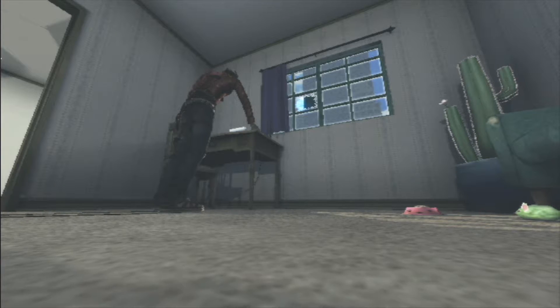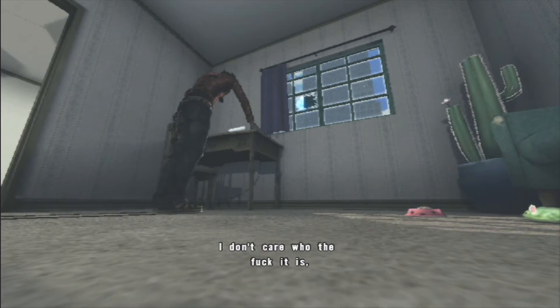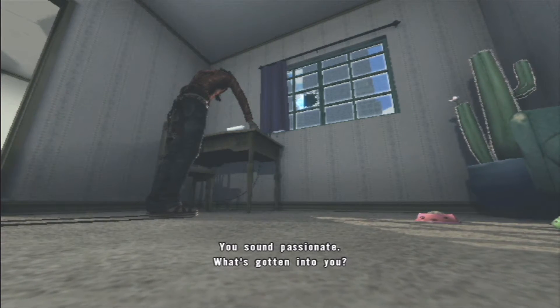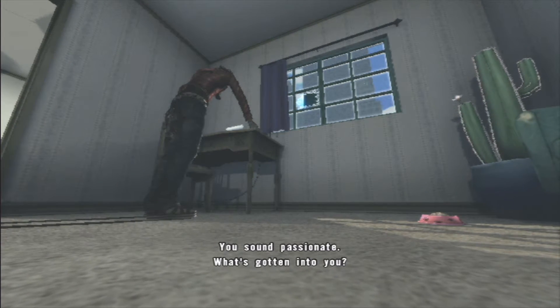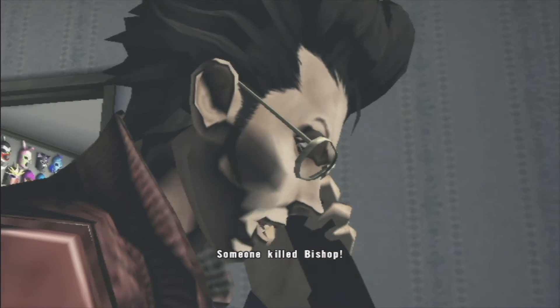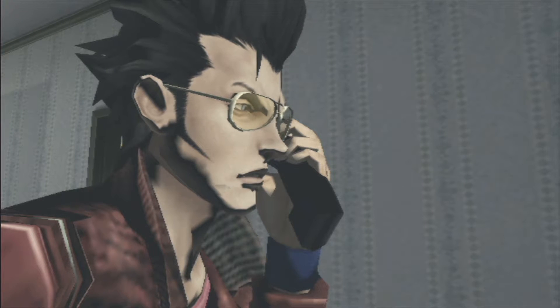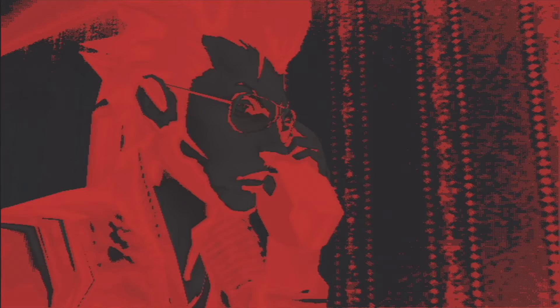So upon Bishop's head being seen in a bag, Travis will then devote the rest of the game to killing the person who killed his friend. Fortunately enough, the assassin who killed Bishop was ranked first within the UAA, and what's even better is that guy you killed earlier? Yeah he was ranked 51 in the UAA, meaning there's a total of 50 bosses in this game.